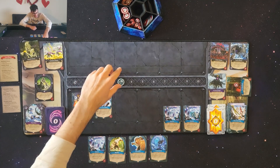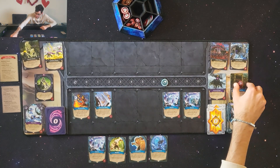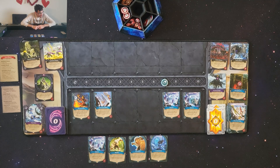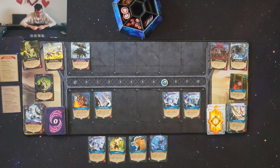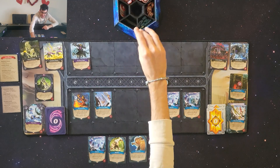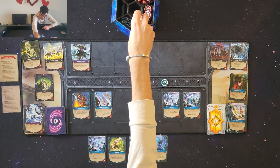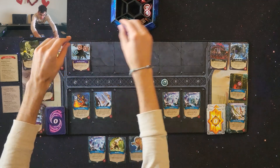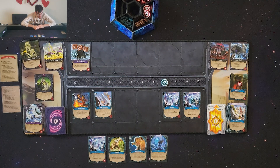Refresh phase: I gain four mana and unexhaust all exhausted cards. Horde phase: zero horde monsters are coming in from the deck. The Hatebringer version two is summoned: he gains plus one attack and trample for the remainder of this turn when played. He has three armor, five attack, and four health — a tough enemy with three permanent armor preventing three damage every fight.